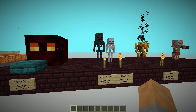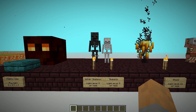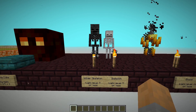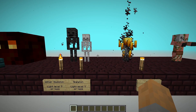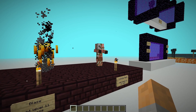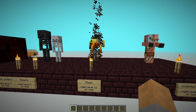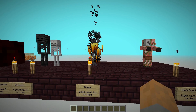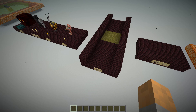Wither skeletons and skeletons need light level 7 or less to spawn, so we need to make sure there's enough darkness. Blazes and zombified piglins need light level 11 or less — so we need to light the area to level 12 or above to stop them from spawning.